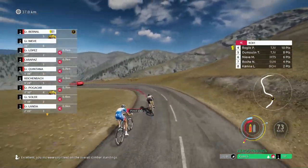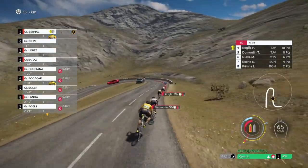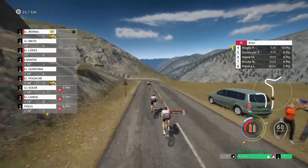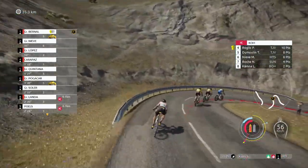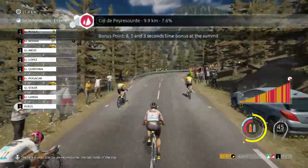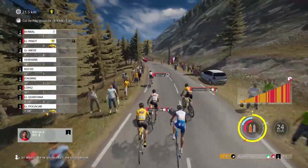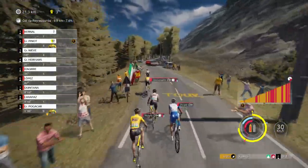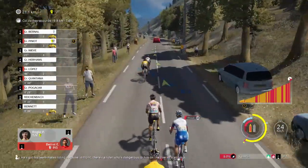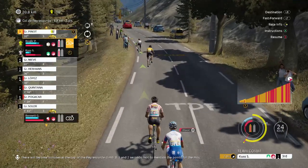With those points we can guarantee the jersey in this stage, which is great. Right now only five of us are at the front. On the downhills it's very tricky — Egan Bernal is getting behind but now we're on the next climb, nine kilometers to go with bonus sections at the top. Bernal is attacking and Dumoulin is responding — very well done, I'm trusting in him.